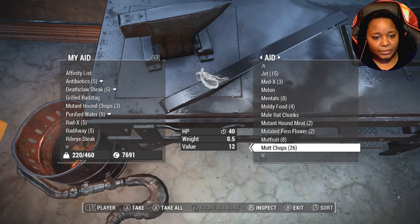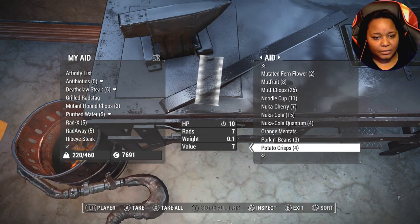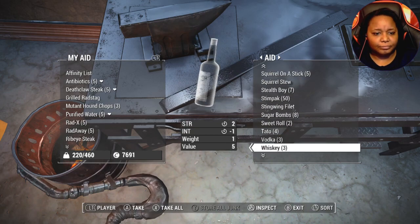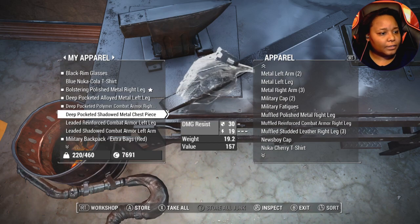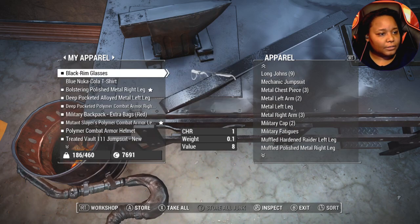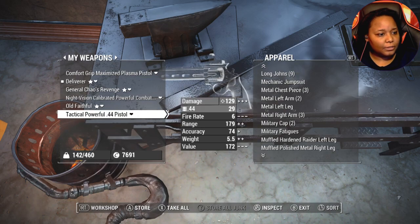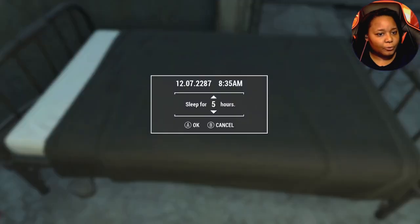I'll take some chunks. Perfect water — give you some more as well. Take this filet. Alright, drop this other stuff off — shotgun, shotgun knife, hook. Now we're getting less heavy. Let's scrap the rest.